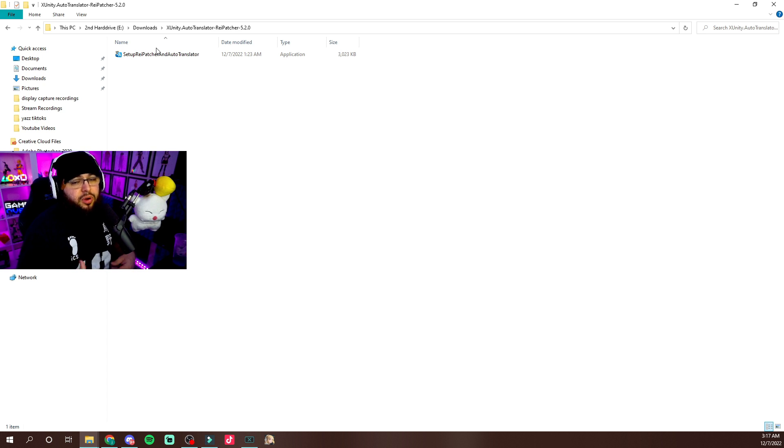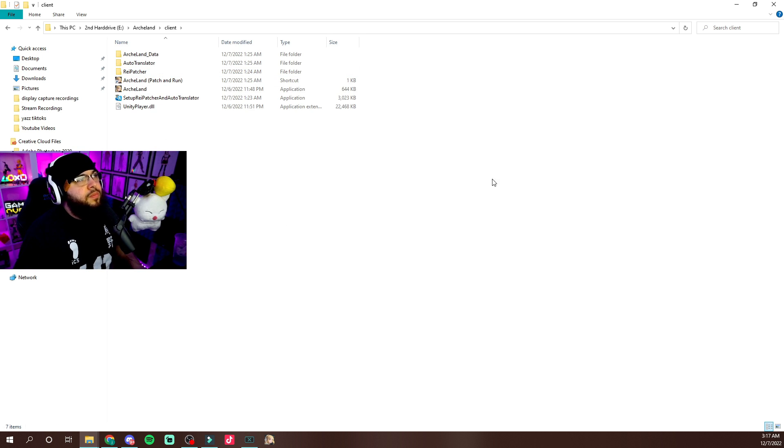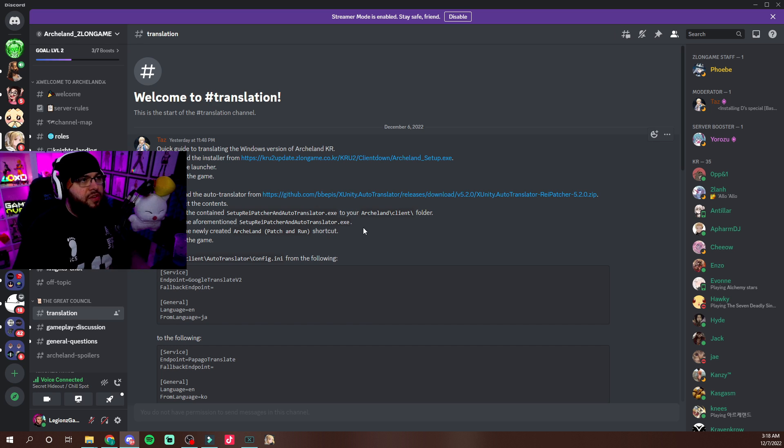What you want to do is put that patcher into your Archland folder. If you put Archland on your desktop or a dedicated folder where you can find it easily, just go to that folder. In the Archland folder, go to your client folder, and then move or copy-paste the setup repatcher in there. Open that patcher up — it's going to automatically do what it needs to do and create the Archland patch. Like it says: patch and run. Open up the client and run it. I already did all of this so I can't show you guys, but it works.